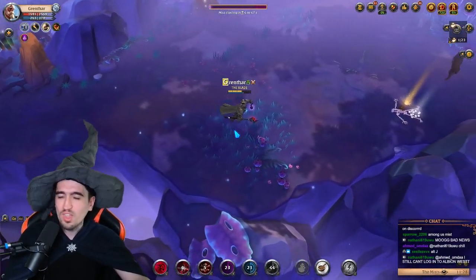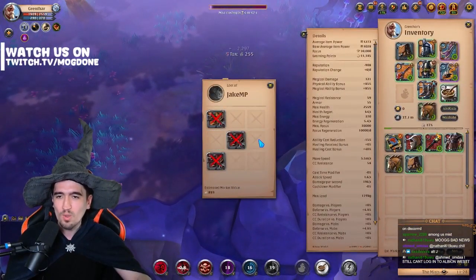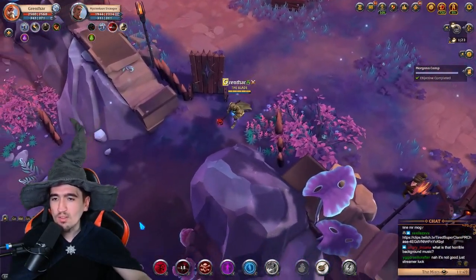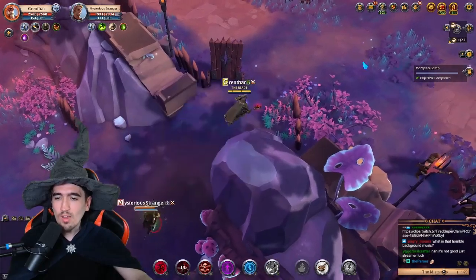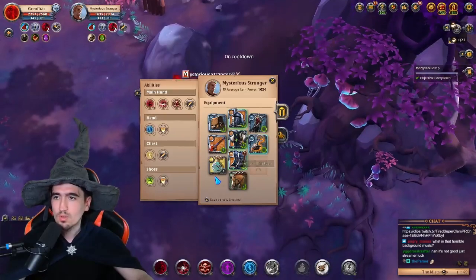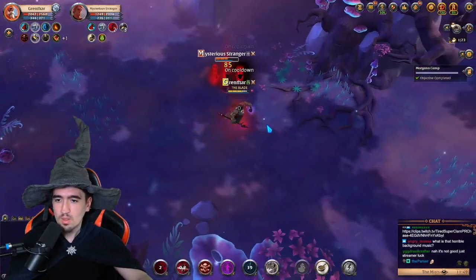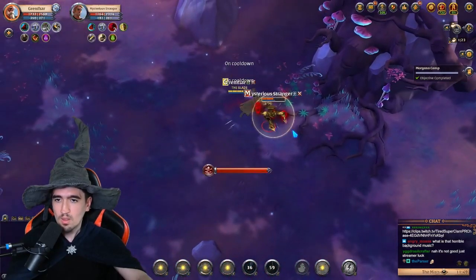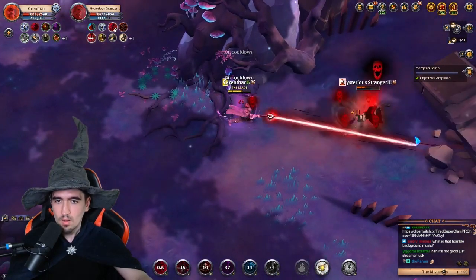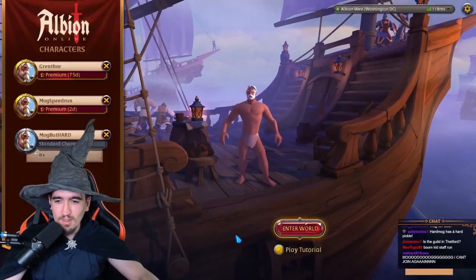I'm so confused by everything going on in this mist. What's wrong with people? Why do you want to fight me? You have 200 less IP than me and I have Guardian Helmet. Do you have Guardian Helmet? You do. Look at you! Of course this is the outcome! Mogweth Harden. Let's go.